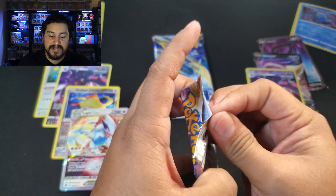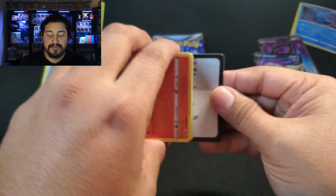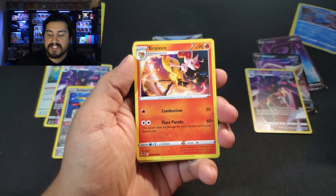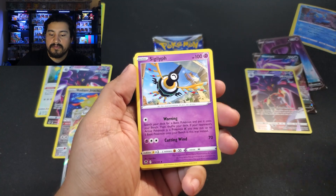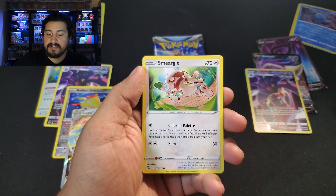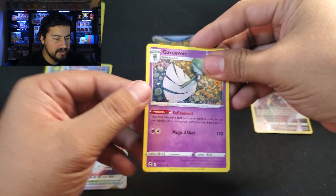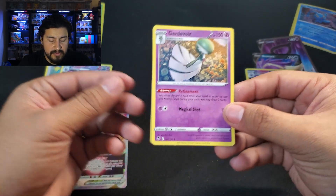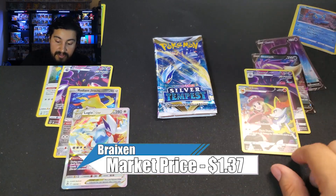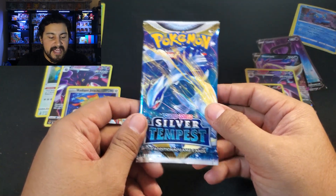Final blister of the video — pretty much the final blister for this makeshift booster box. We got a Psychic, Sigurd, Golbat, Vulpix, Snorunt, Fletchling, Barrelseed, Smeargle. Gardevoir is our rare. And we have another Trainer Gallery — one of 30. It is a Fire type. So we got another Trainer Gallery — that is three now. Three Trainer Galleries, one Radiant, one V-Star, one Full Art in this like half of a booster box pretty much.